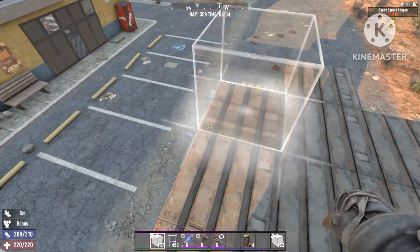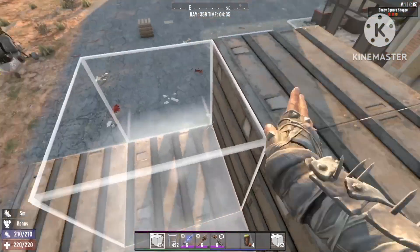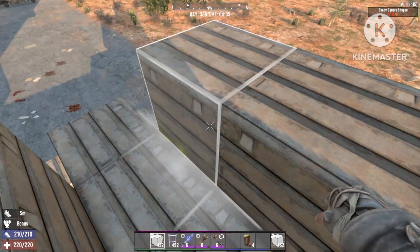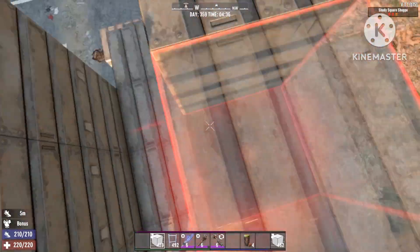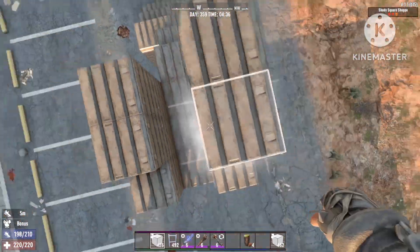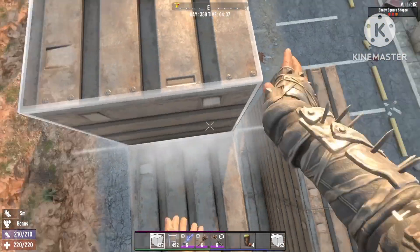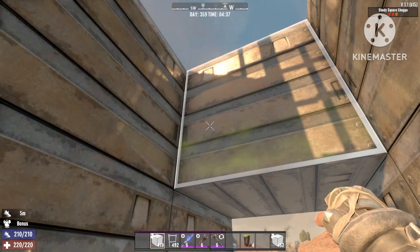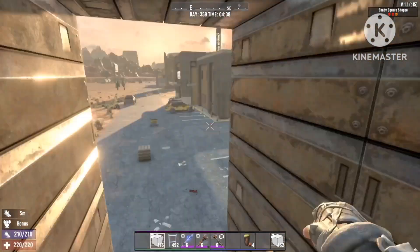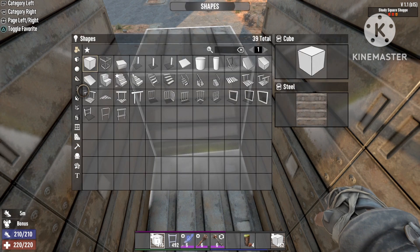Don't add any stairs, otherwise it won't help at all. Now all you're gonna do is close it off at the top. The back side you can keep open if you want to add a door so you can get in and out easily. I'm just gonna close this off and then add the roof. We're almost done — it's very very easy.